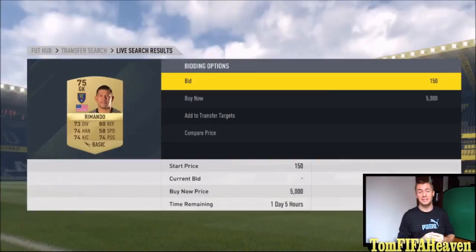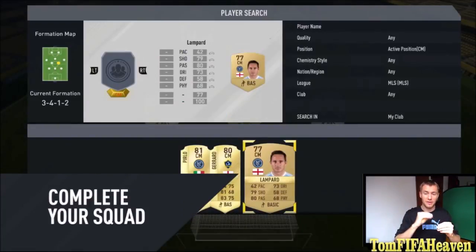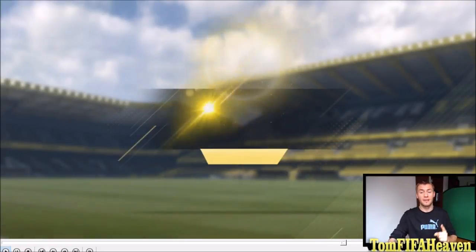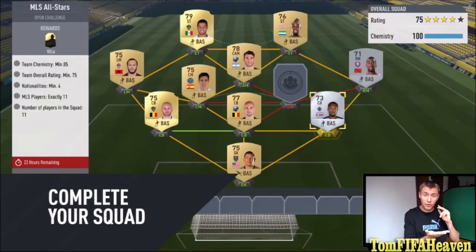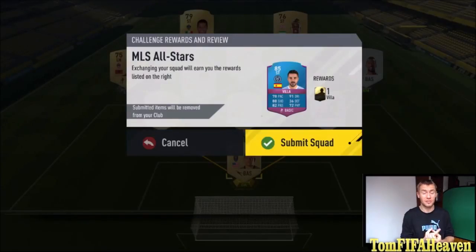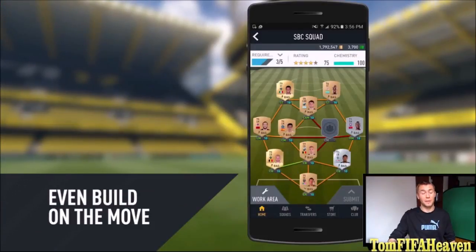As you can see there will be minimum requirements for every single challenge. How this works is basically similar to the Madden 16 Ultimate Team sets where you put 11 players into the squad. You basically discard the 11 players — you lose them — but you get an awesome reward in return, so you have to be very clever about which players you select. You can also play this game mode on the move, on your mobile or tablet, because you can build squads and complete challenges and earn rewards on the FIFA 17 companion app. For example, if you complete an MLS challenge you will get a special David Villa card.